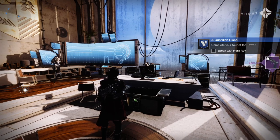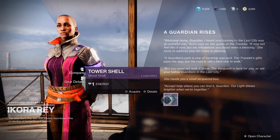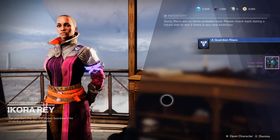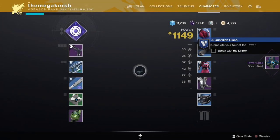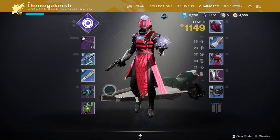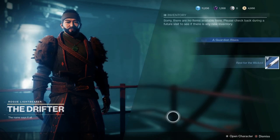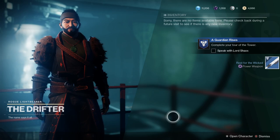Next, have a chat with Ikora Rey — she's the leader of the Warlocks and she'll give you a Ghost Shell, essentially a cosmetic item for your Ghost allowing you to customize its look. When you finish with Ikora, go have a chat with the Drifter. He's in the Annex in the Tower and is the NPC focused on Gambit. Gambit is a combination of PvP and PvE — you should definitely check it out — and the Drifter will give you a sword.